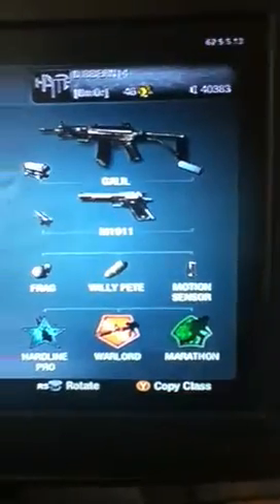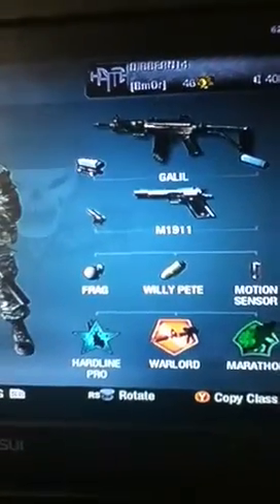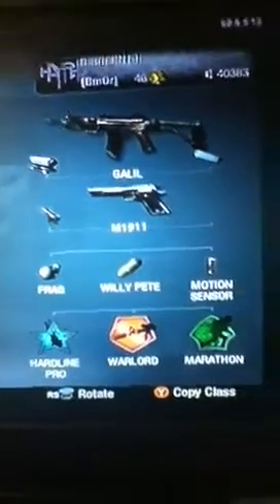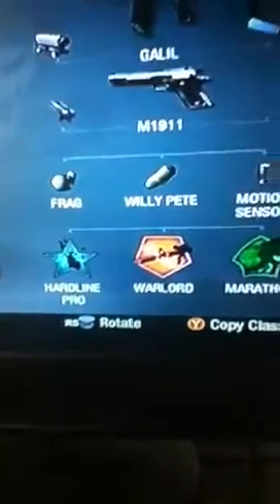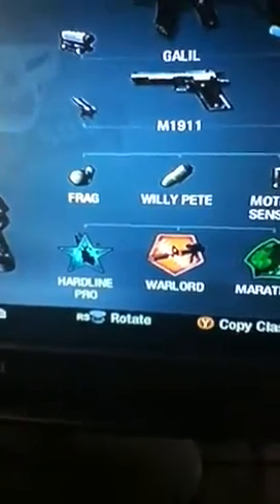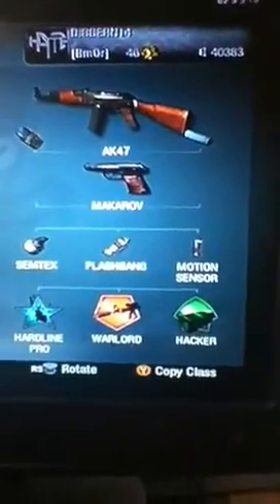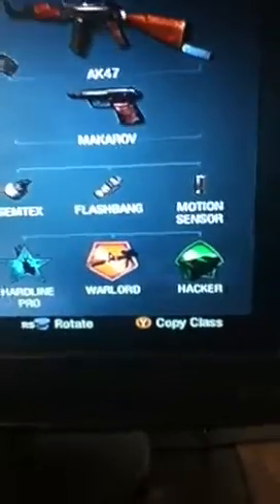My Galil stealth class has a reflex sight and suppressor, dual-wielded M1911s, Frag, Willy Pete, and motion sensor. I will change Hardline to Ghost on that one. Then I have my AK-47 class — dual-mag and suppressed, Makarov, Semtex, Flashbang, motion sensor, Hardline, Warlord, and Hacker.